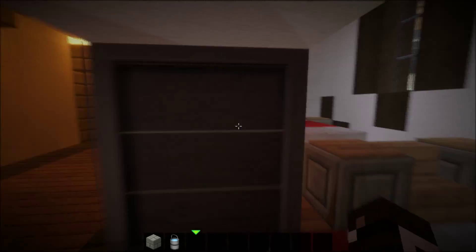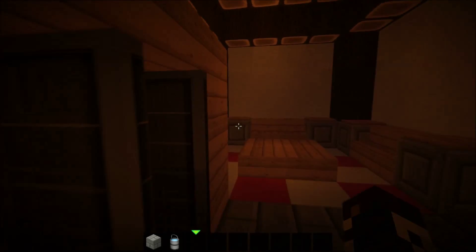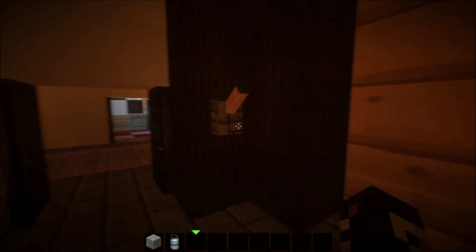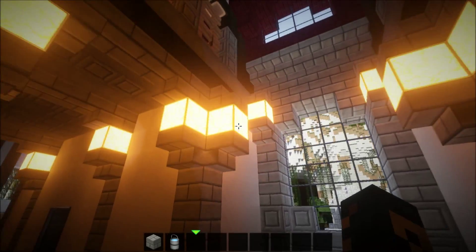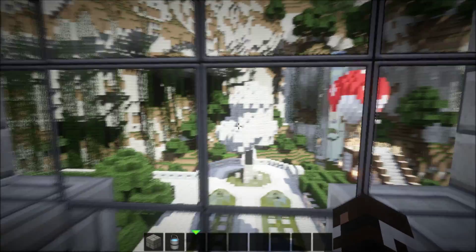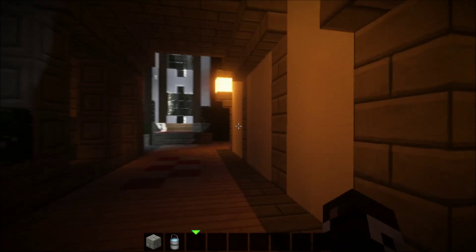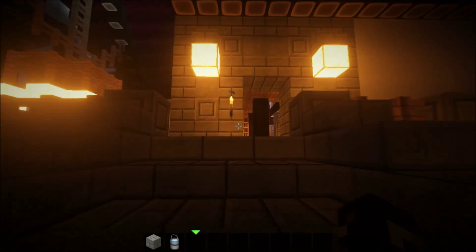Moving on with the rest of the tour — these little rooms here have like a bed, so this might be a guest room. And then here's a closet, which looks pretty cool. Then there's a table and here's the actual bed, and right here is a light switch — you can turn the lights on and off. I like the way the glowstone looks with this setup, whether it's the shader or the texture pack.